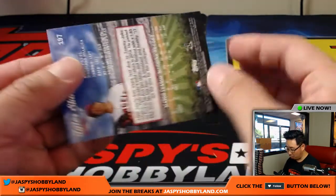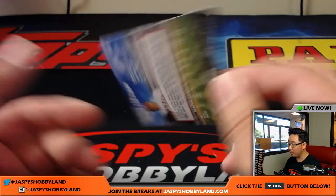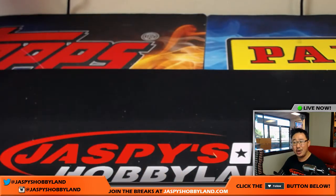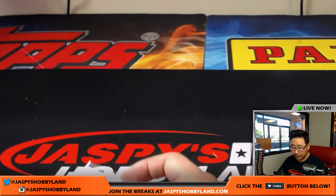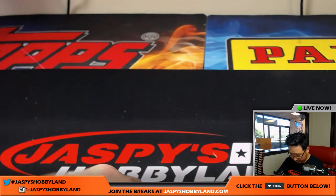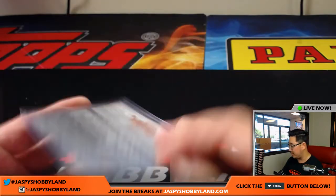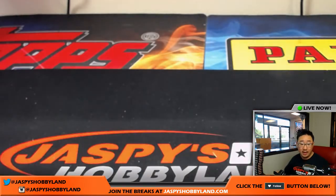And the Tyler Skaggs orange as well — I believe these are slightly shorter prints. Arcade was asking: no numbered cards in this? No, not really. But all the different colors will represent different short prints. All right folks, that was 2017 Topps Stadium Club Baseball Random Division Break number one. Next one's coming up in a separate video — check that out. This is Joe for jazzbeeshobbyland.com. We'll see you next time. Bye-bye.